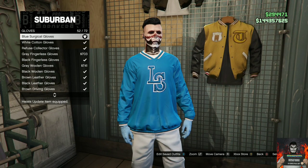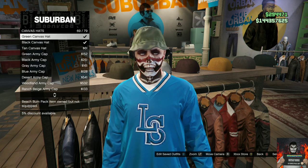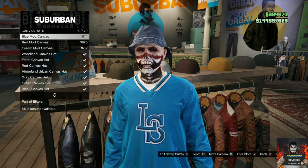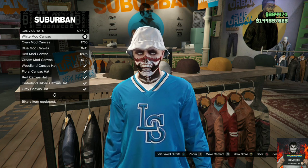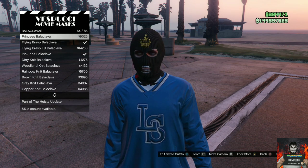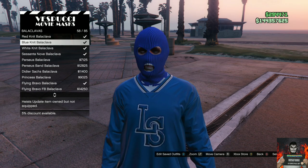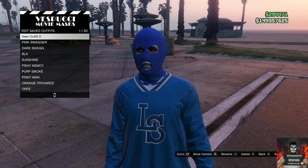Now head over to the hat section, go over to the canvas hats, and purchase the white mod canvas. Then head over to the mask store, go over to the same section I go to, and purchase the blue net. Save this as an outfit once.